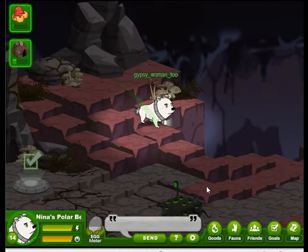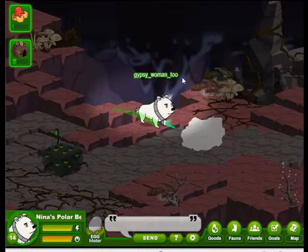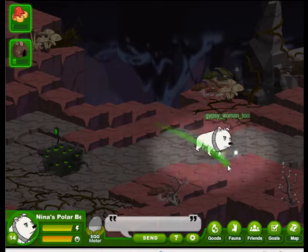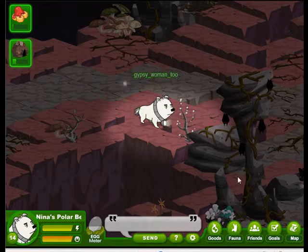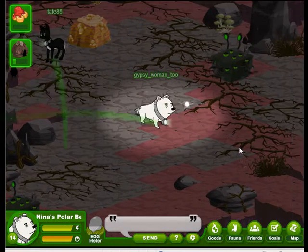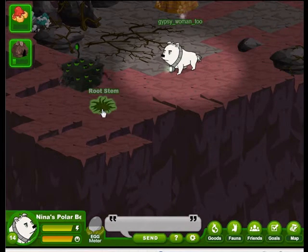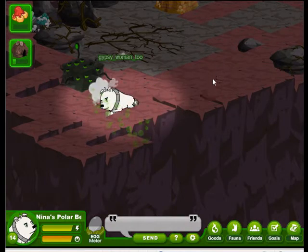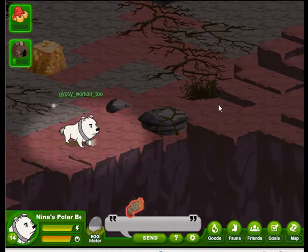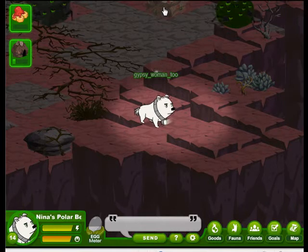Nina's polar bear isn't that excited about fighting pollution — she likes these little rocks. Look, a gold nugget! We're going to hang on to the gold nuggets; you can find those in those rocks. There will be a goal later where we will need to have gathered up ten gold nuggets, so it doesn't hurt that she's trying to build up her confidence level here. It wasn't for naught.